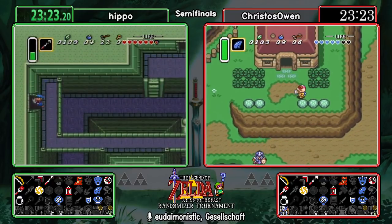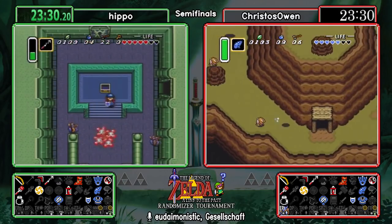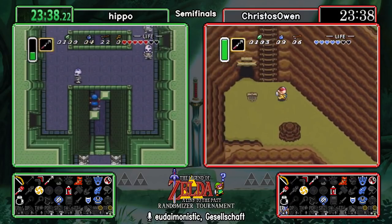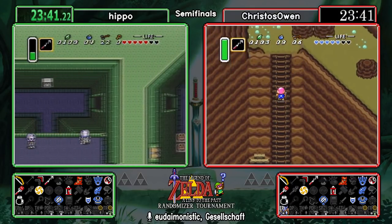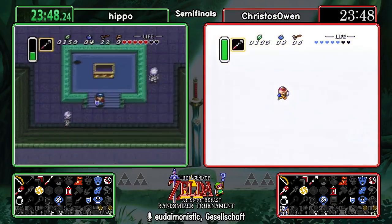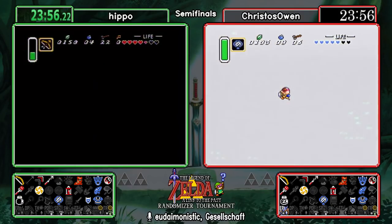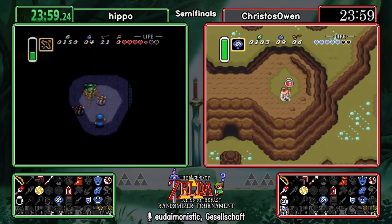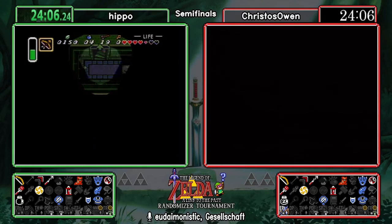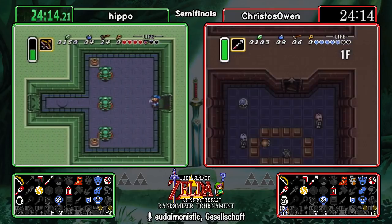We've covered a lot of the overworld already in the light world, dark world obviously being more expansive. Christos is trying to pick up a rock, remembering he does not actually have the power glove. In terms of logic chains — the key highlight feature of randomizer — let's say Sahasrahla in his hut happens to have the one item we need to finish the game. You would have to do all of Turtle Rock, pick up the green pendant, and bring it back to him. You could consult Sahasrahla for the location of the green pendant by talking to him.